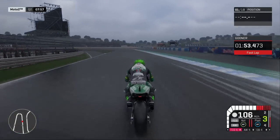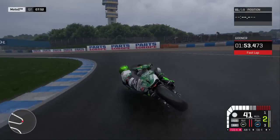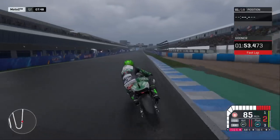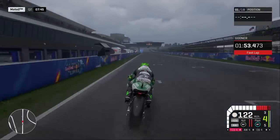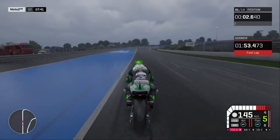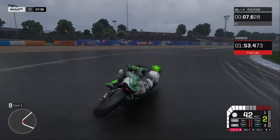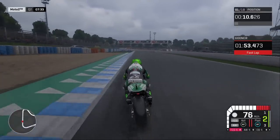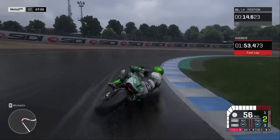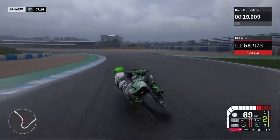Let's go on another lap and see if we can put in a faster time. I don't think that 1:53.4 is going to stay there. You get five sets of wets so you might as well use all of them — I'd only used three. I used the fourth set and the fifth set will be for the race. We've gone a little bit wider than I'd like in that first corner, but I'm pretty sure that time isn't going to be quick enough. I really want to get on the front row, especially in these conditions going into that first corner.